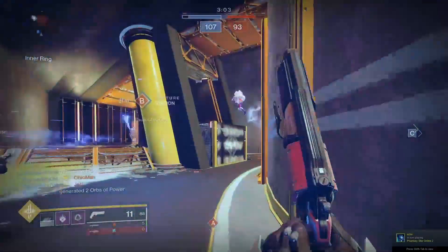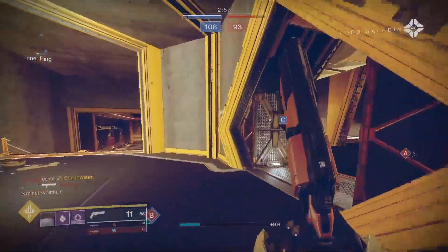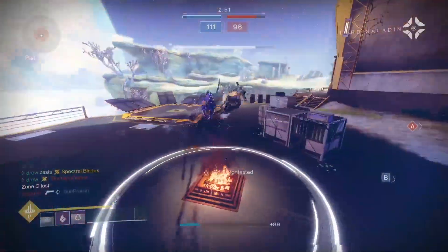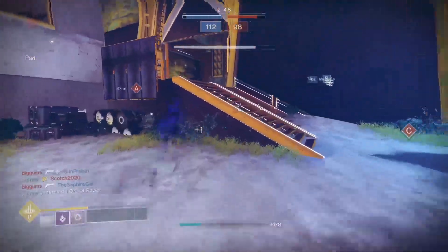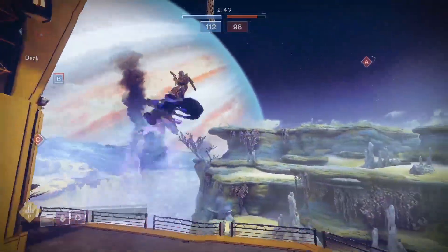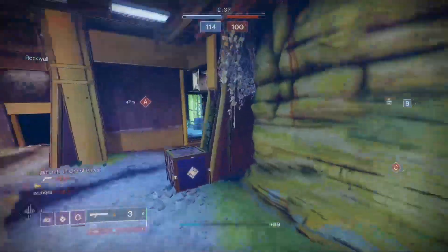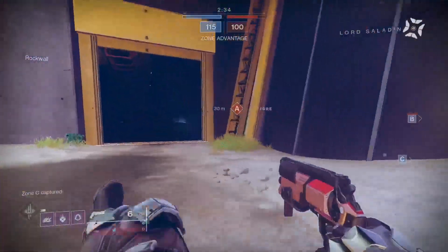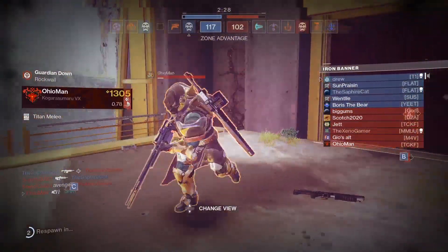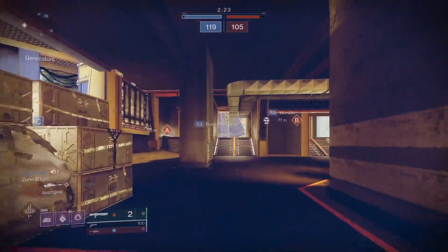On the topic of keeping Surplus up with Stasis: you have a combined five ability charges, and keeping three of those up through the match is not exactly difficult. While Stompies and Dragon's Shadow continue to be some of the best hunter exotics, there's now a real choice. Stompies hunters get increased sprint speed and aerial movement, but if they're using Felwinter's, they won't always have Surplus or Quickdraw active, which will probably force them toward a lightweight shotgun - which isn't bad, but is technically less potent than an aggressive shotgun.